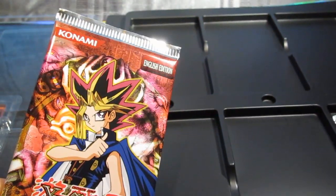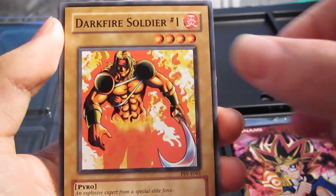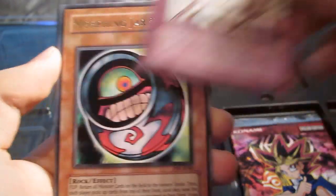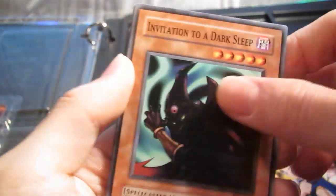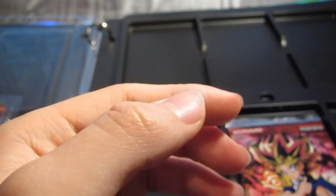Two more packs left. Second Pharaoh's Servant pack: Seven Completed, Dark Fire Soldier No. 1, Reign of Mercy, Numinous Healer, Morphing Jar No. 2 rare, Mr. Volcano, Island Turtle, Invitation to a Dark Sleep, and Type Zero Magic Crusher. Just a rare there — Morphing Jar No. 2.